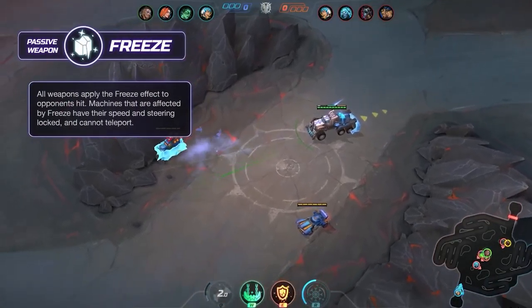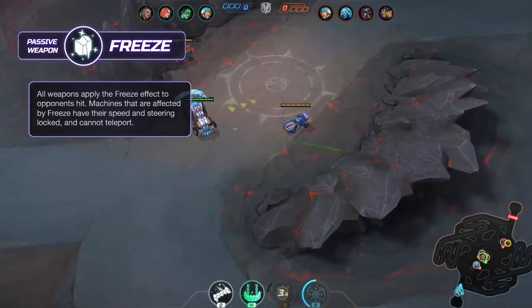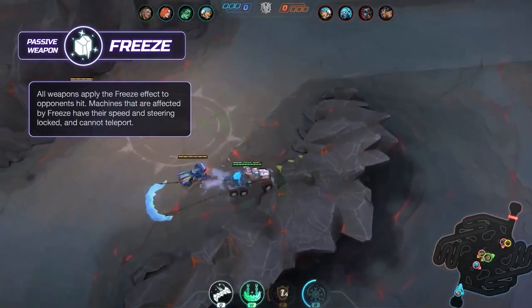Icebringer's passive weapon is Freeze. Anyone hit by the Nordic's weapons will freeze, having their speed reduced, steering locked, and won't be able to teleport.